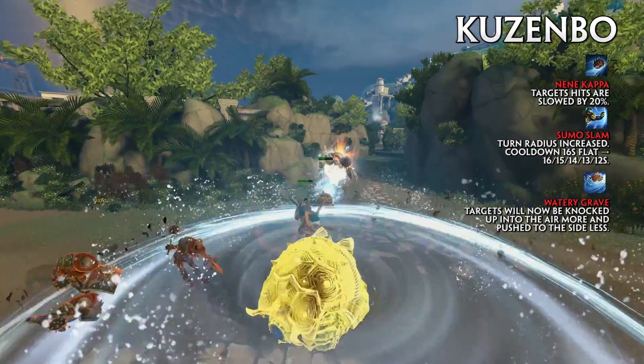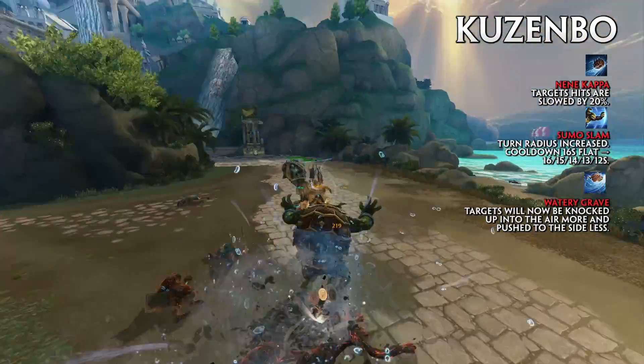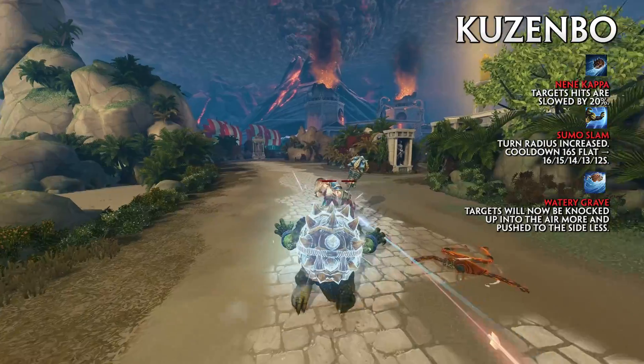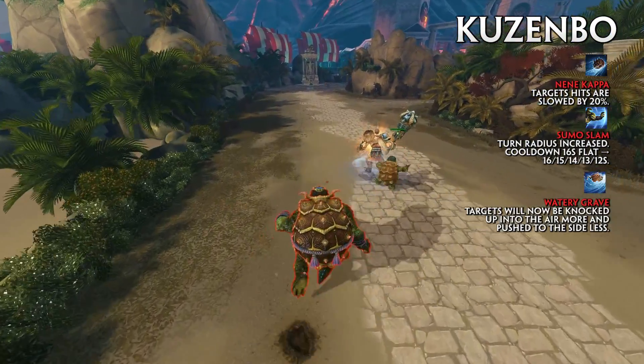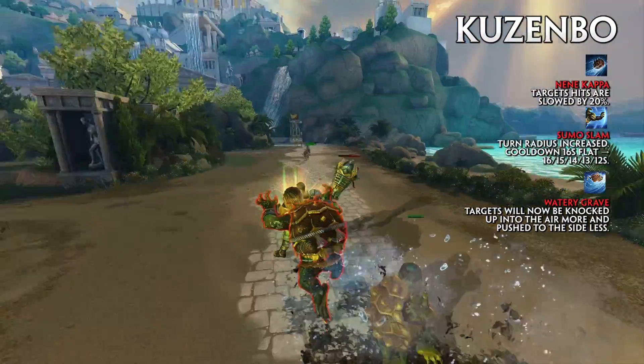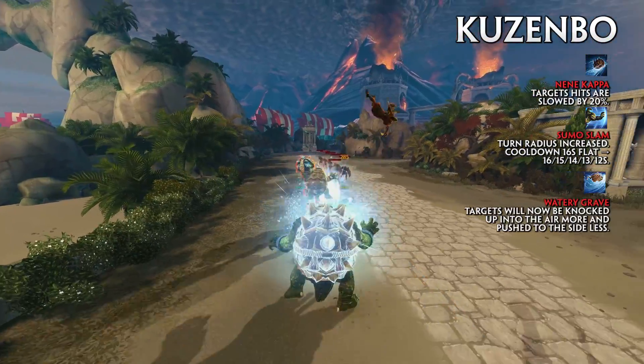Kuzumbo is receiving bonus utility effects to help his performance. Targets hit by the Throne Nene Kappa are now slowed by 20%. Sumo Slam's radius has been increased, allowing for sharper turns, and its cooldown has been reduced from 16 seconds flat to 16, 15, 14, 13, and 12 seconds.